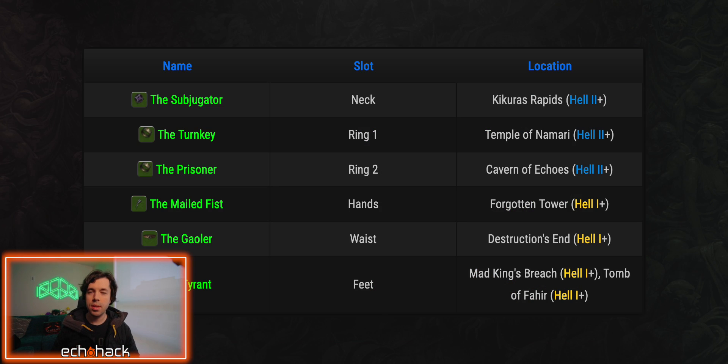Here's where to find the Feasting Baron's Pack items. The Subjugator is your neck slot — find this in Kikutu's Rapids on Hell 2. The Turnkey is your first ring — find this in the Temple of Nomadi on Hell 2 or higher. The Prisoner is your second ring — find this in the Caverns of Echoes, Hell 2 or higher. The Mailed Fist is your hand slot — find this in the Forgotten Tower on Hell 1 or higher. The Gae-Oler is your waist slot — find this in Destruction's End on Hell 1 or higher. The Tyrant is your feet slot — find this in Mad King's Breach or the Tomb of Fahir on Hell 1 or higher.